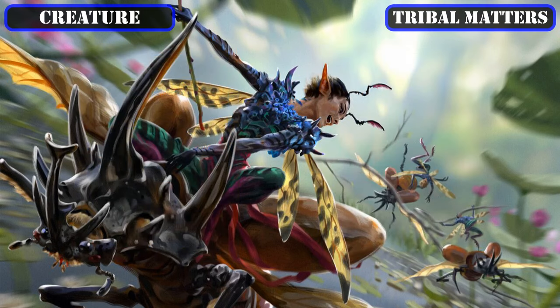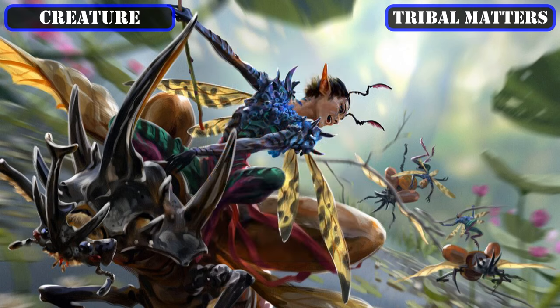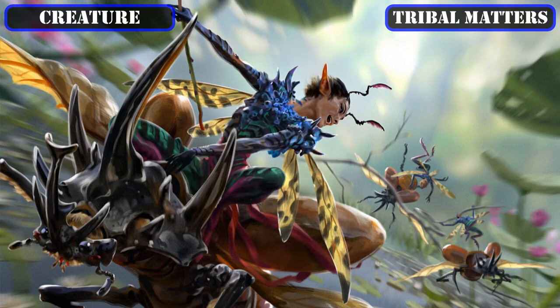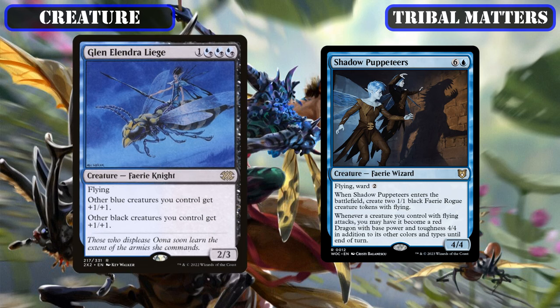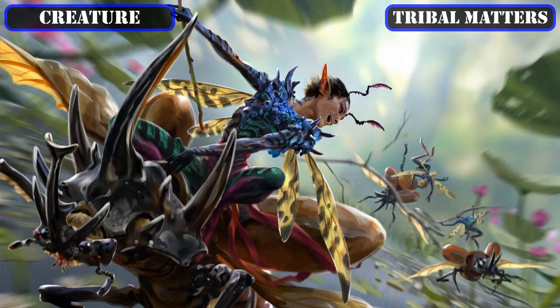Pivoting to fairy-tribal oriented support pieces, Tegwall Duke of Splendor will join our ranks as another fairy-tribal lord to empower our wide board states, and should our fairies be destroyed, to turn them into card advantage. Nettling Nuisance slots in as a tribal on-damage payoff that gives our opponents high-powered bodies they're forced to attack each other with as we swing in. Glenelendrelige is a standard tribal lord for all our black and blue fairies that's evasive itself, while Shadow Puppeteers is a fantastic finisher that gives all our flying fairies a gigantic power boost the turn it comes down so we can alpha strike and close out games.